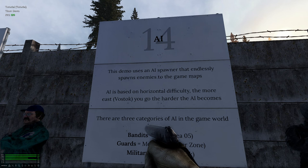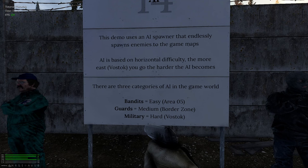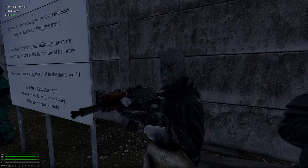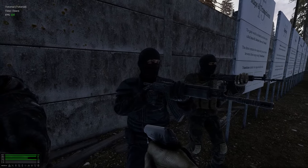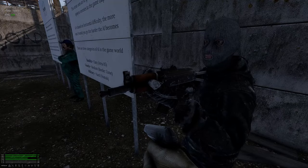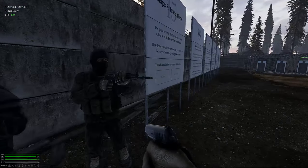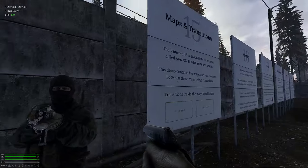The demo uses an AI spawner that endlessly spawns enemies on the maps. AI is based on horizontal difficulty — the more east you go, the harder the AI becomes. There are three categories: bandits (easy), area 5 guards (medium), and border/military (hard). Here's a bandit — very nice looking model, very detailed. Here's a guard with a military rifle, looks pretty geared up. And military with an AK-12, chest rig, all the good stuff.